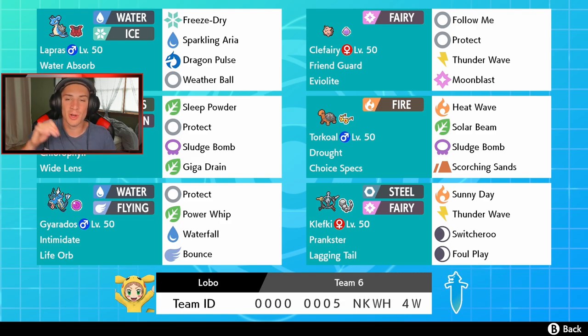Thank you so much for leaving this team. Rocking out on this team we got Lapras — everybody knows G-Max Lapras is an absolute beast. We can set up that Aurora Veil in G-Max form. This thing has the Assault Vest to make it tankier, Water Absorb as its ability, Freeze-Dry, Sparkling Aria, Dragon Pulse, and Weather Ball. Then we have Clefairy as a nice little support monster — an absolute tank with the Eviolite and Friend Guard, Follow Me, Protect, Thunder Wave, and Moonblast.